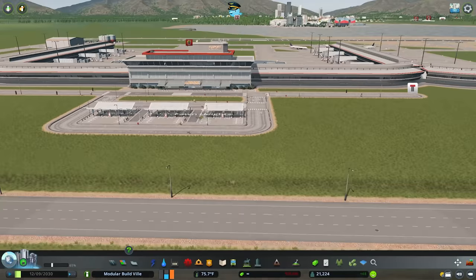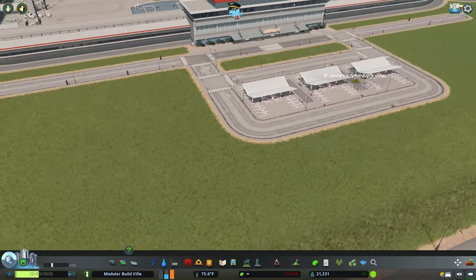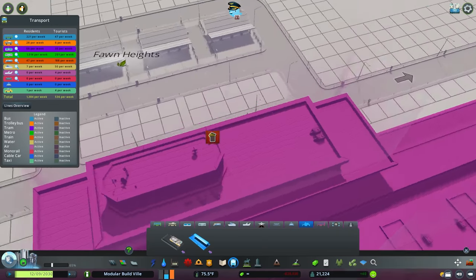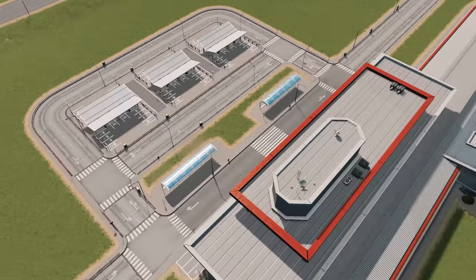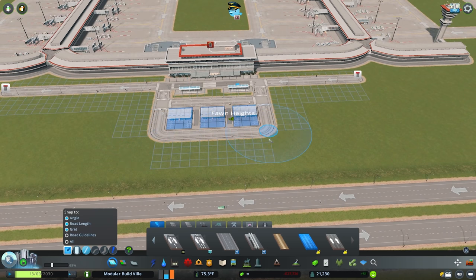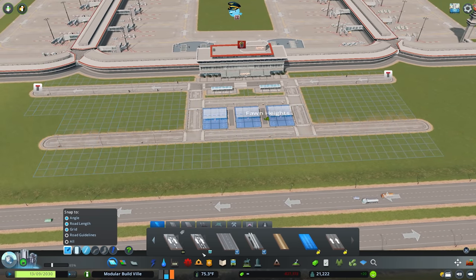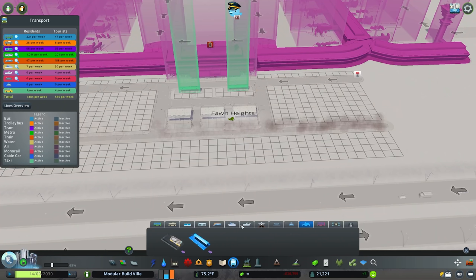Once you have a three-by-two repeated pattern in, you'll have something that looks a little bit like this — you're going to get the little verandas over the car park here, which works nicely with the airport. You can repeat this pattern as many times and in as many places as you want. Car parking is a really key aesthetic of an airport. Whilst the vanilla car parking with Green Cities is a little bit rudimentary, it's still important to include, I think. I'm going to come into public transport and grab a taxi stand — place a couple of these directly outside of the airport. It's going to be a really nice aesthetic.